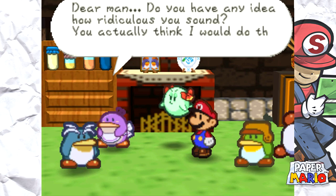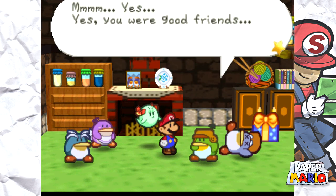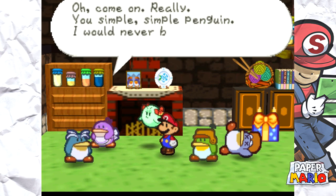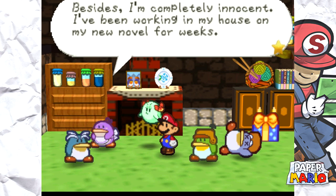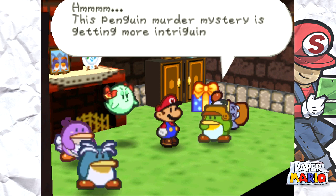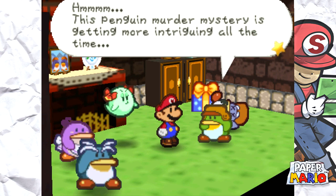'Do you have any idea how ridiculous you sound? You actually think I would do this to the mayor? He's a great friend of mine.' 'Mmm, yes — good friends — but that's just a cover so no one would suspect you!' He's crying. 'I solved the crafty mystery!' 'Oh come on — you simple simple penguin! I would never be so predictable.' He writes books for a living. 'I'm completely innocent — I've been working on a new novel for weeks. I didn't have time to sneak over here and kill the man.' This penguin murder mystery is getting more intriguing all the time.